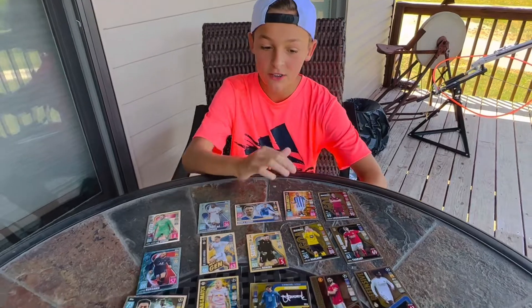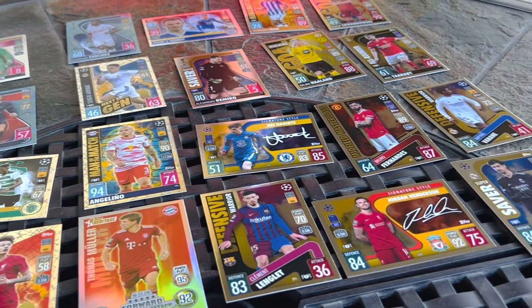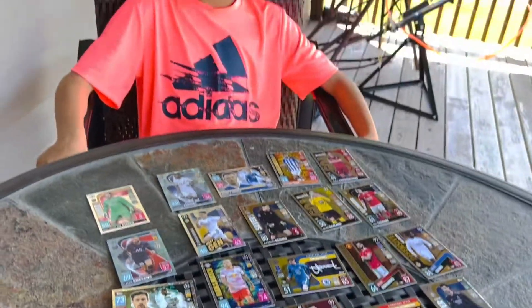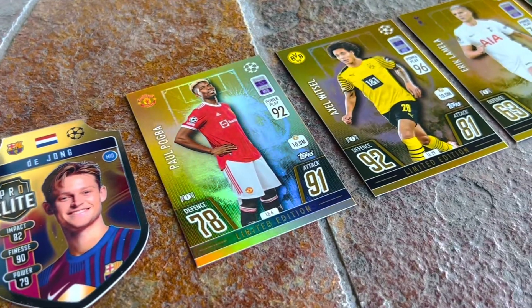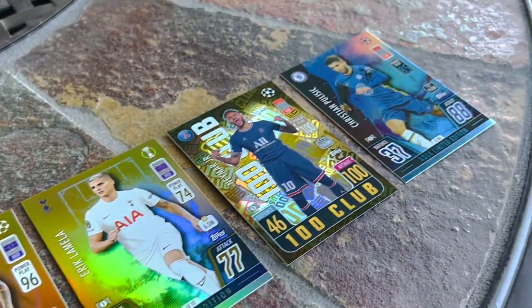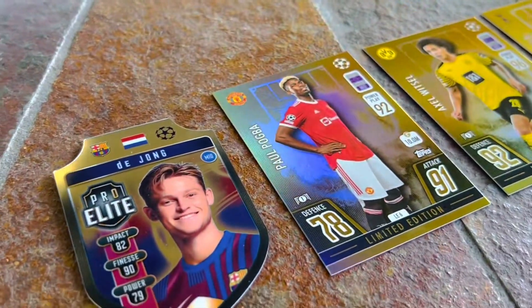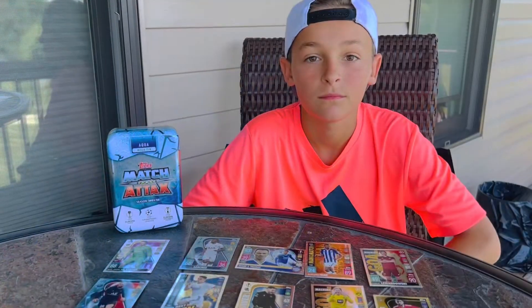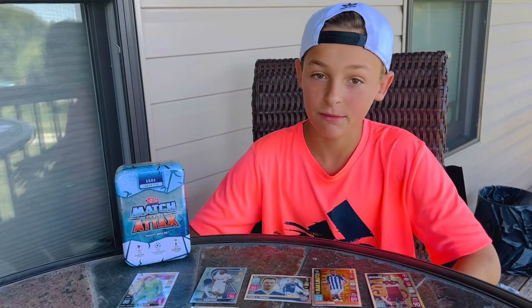Surprisingly, most of the special cards are actually Real Madrid players — it's like a whole lot of them, almost one on every single row. The favorites include three gold limited edition cards, an elite pro shield card, an aqua limited edition, and a 100 club. Players are Witsel, De Jong, Pogba, Lamela, Neymar Jr., and Christian Pulisic. Thank you for watching to the end of the video. If you would like to see me open up the other megatins, please like and subscribe and see you next time.